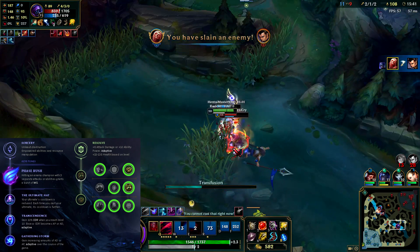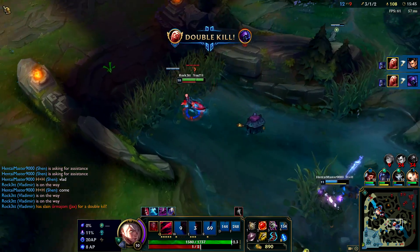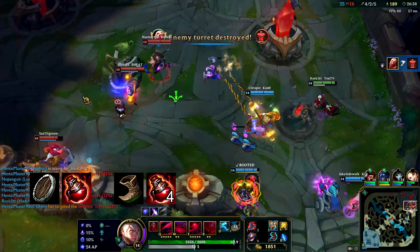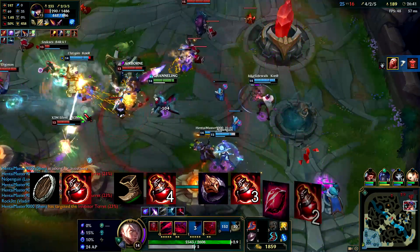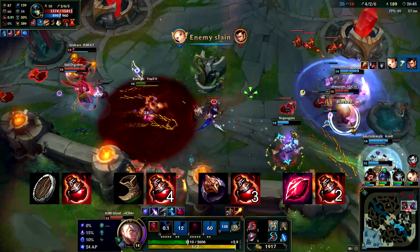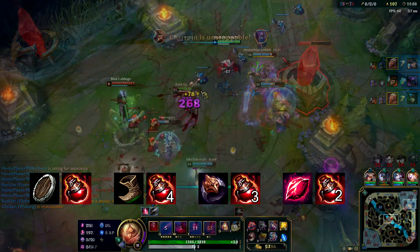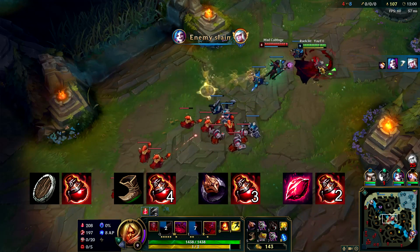Now let's check starting items on Vladimir — there's no change from the beginning of Season 8. You can choose Doran's Shield and a potion, boots and 4 potions, Dark Seal and 3 potions, or my preferred way to rush CD: Ruby Crystal and 2 potions. I change this every game depending on my lane matchup. If I know my laner will be aggressive with long range, Ruby Crystal is not the way to go since it doesn't provide a big buffer against pokers. Go for Doran's Shield definitely, and also against Zed or other champions that try to poke you down and then all-in.